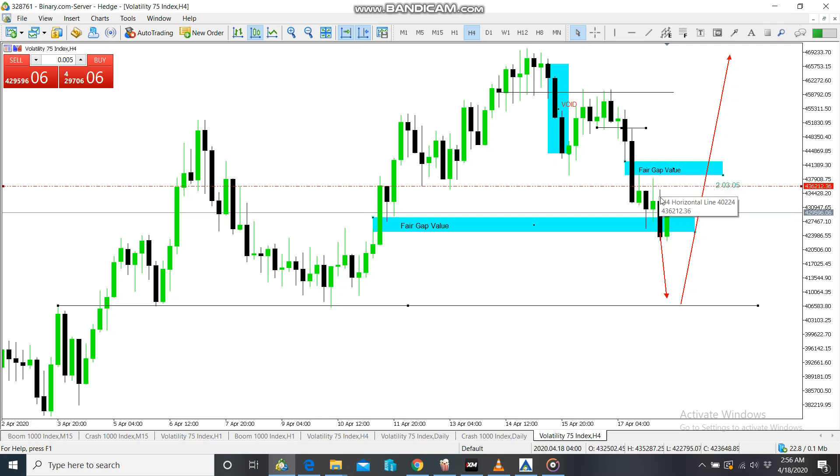It pulled back again. Even when this candlestick opened, it pulled back again — it goes down. So from what I expected, because of this zone — the zone that is here — we tested this zone once, second time before this big move. Then the market is pushing again down to the very same zone before it flies up. As you can check, we've got this zone here. This is a very important zone where the market is trying to come and push up again.